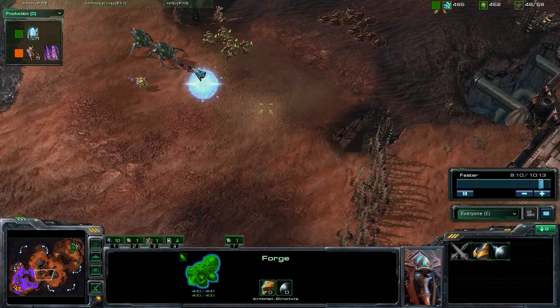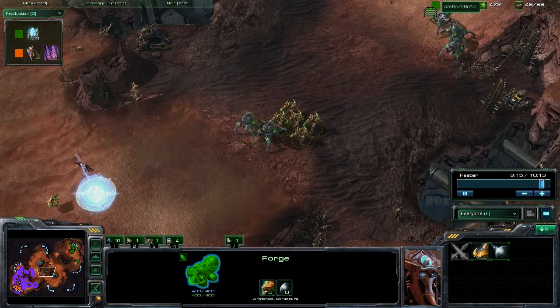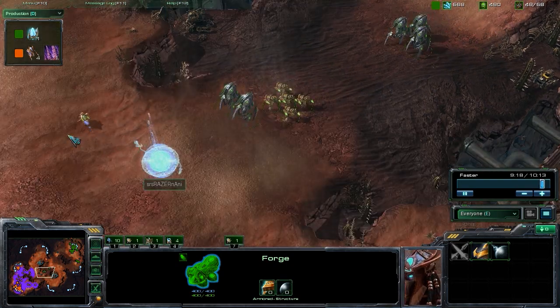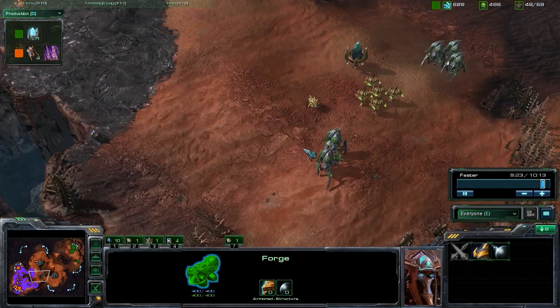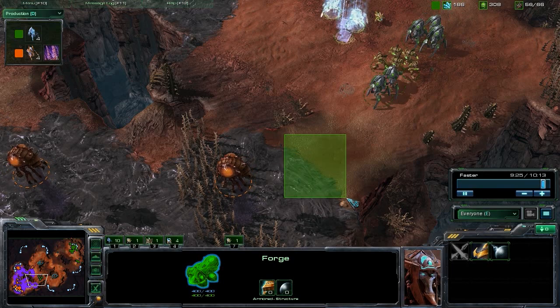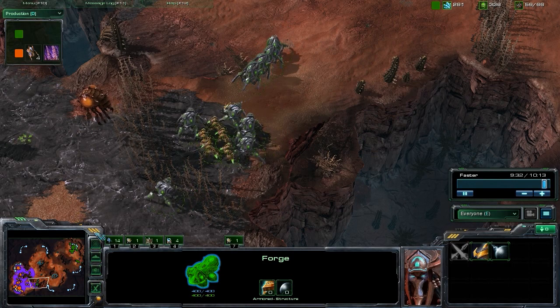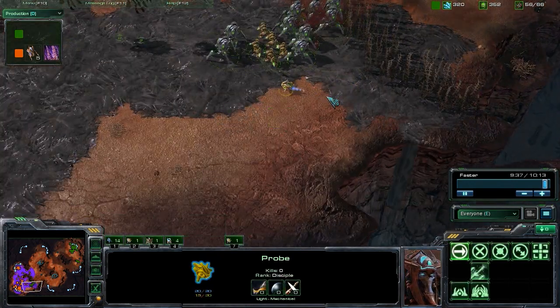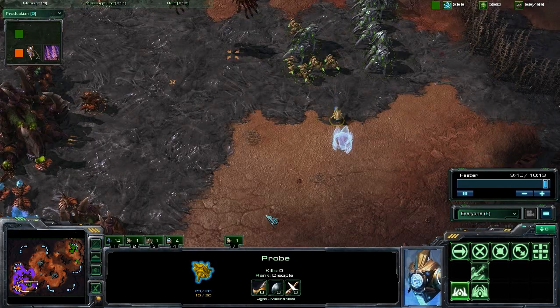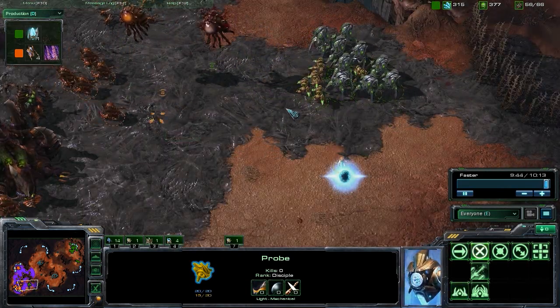He does try to move up and kill this probe and we do an excellent job of microing it back into our army as our army is pushing forward. That forces him to either engage our army to get to the probe or to pull back — he opts to pull back, definitely the wise decision. We know he destroyed the destructible rocks because we saw the zerglings run from that direction to kill our photon cannons. So we know that door is wide open and we're just going to move in, bringing our probe forward to make an additional proxy pylon to reinforce closer to the battle.